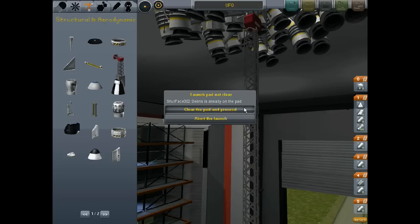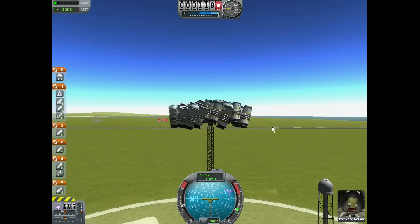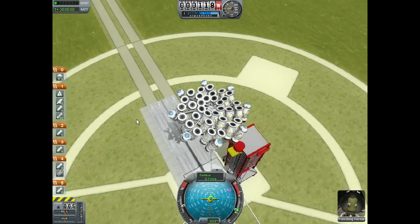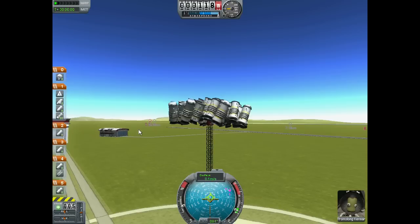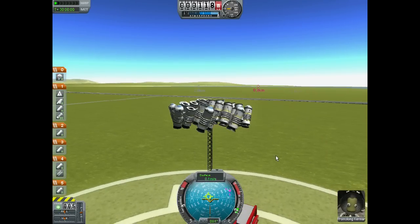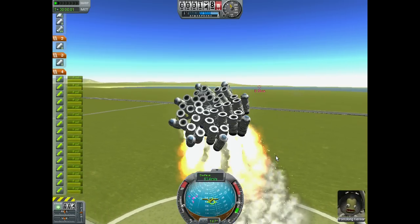There we go — Tomplong Kerman. He's already terrified. He knows that this thing's a deathtrap. It's wobbly. Awesome. No SAS needed here, just a matter of launching. Guess we'll get going. Hmm, going off to the side. Alright, that's fine.